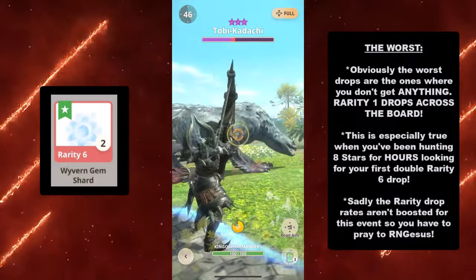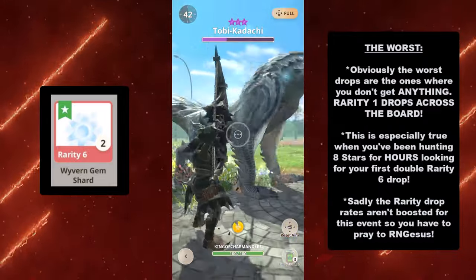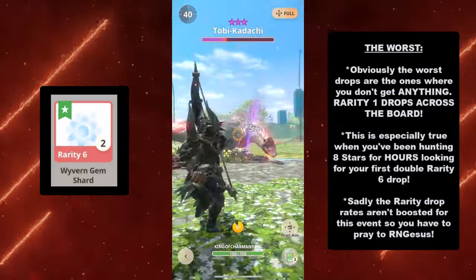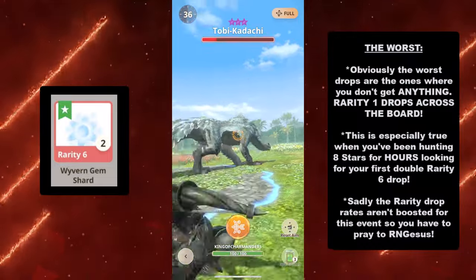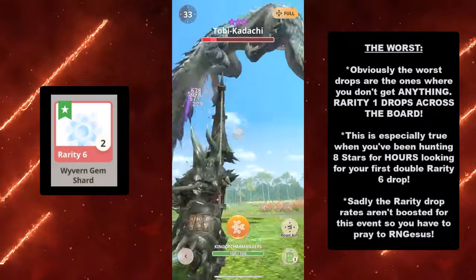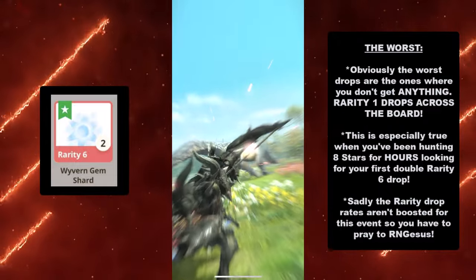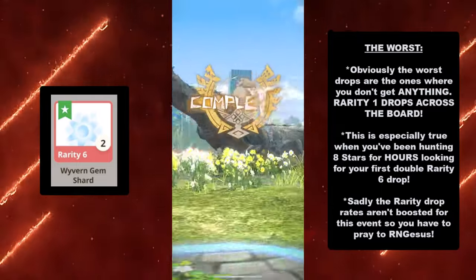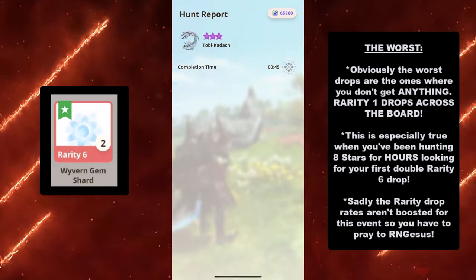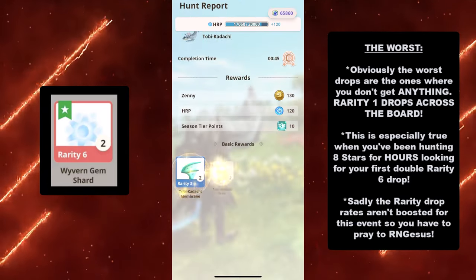Unlike the makeup event, it felt like Wyvern Gem Shard drops were actually boosted there — I think I got like 2 within 30 minutes. I really wish I had played more, but that was a weekday and I have to do a lot of therapy on weekdays. For those of you that have been hunting 8 stars for hours, don't worry and do not despair. It's definitely just individual player experience, so pray to RNGesus that hopefully you get lucky and get a rarity 6 drop.